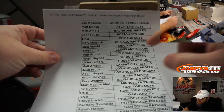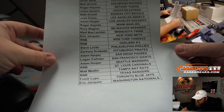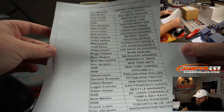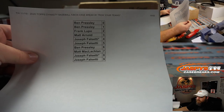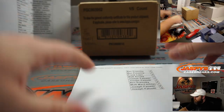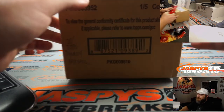You can see the Cubs, Yankees, A's, Cardinals, and the Rangers all in a row. Here's the random number block and here's how that random number block randomizer went. And here's our case — five cards all encased. Some of the best looking stuff we have.